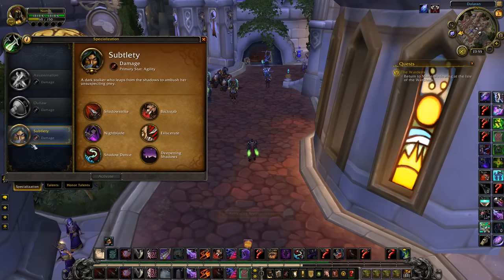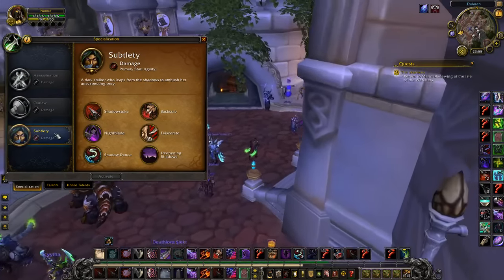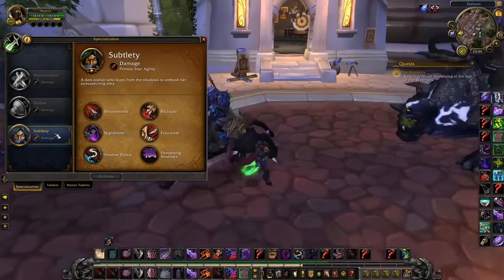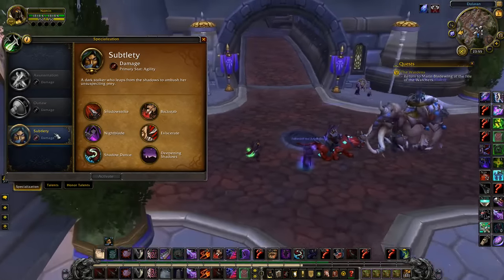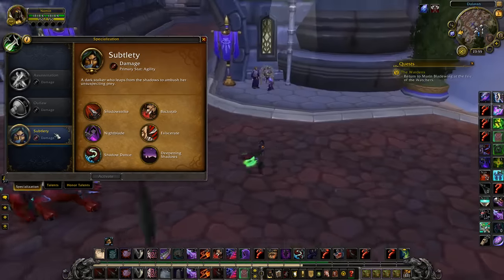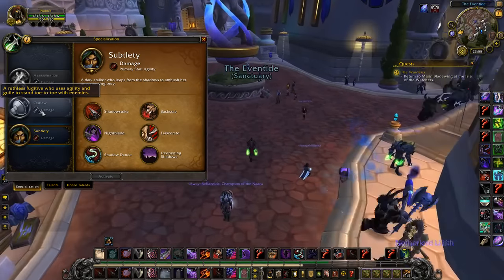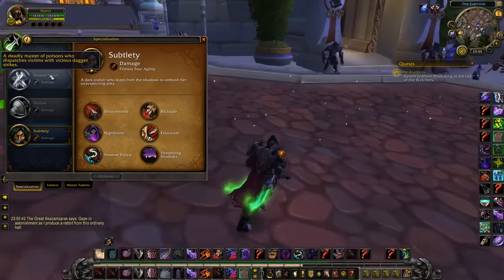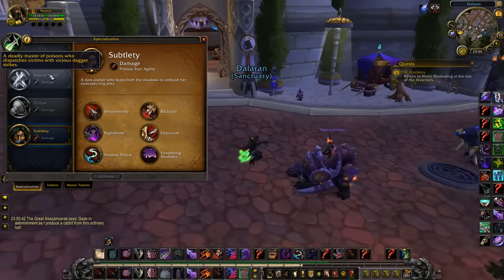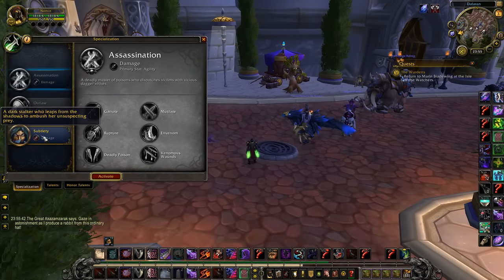As you've noticed, I don't really play Outlaw. It's kind of in between — Subtlety is the control spec, so it has good control and okay damage. Outlaw is good control and good damage, kind of in between. Assassination has excellent damage and poor control. So I'm kind of playing the two extremes.